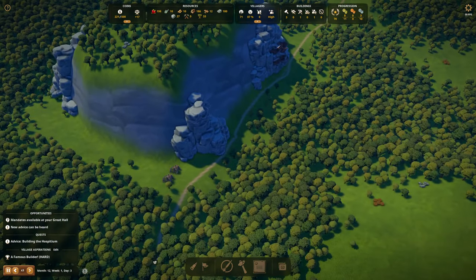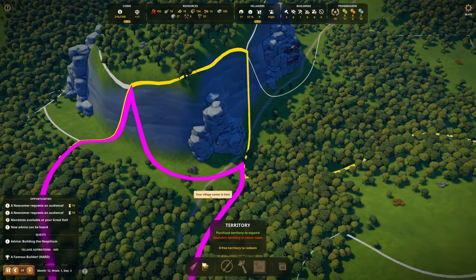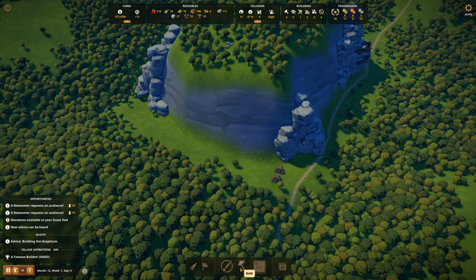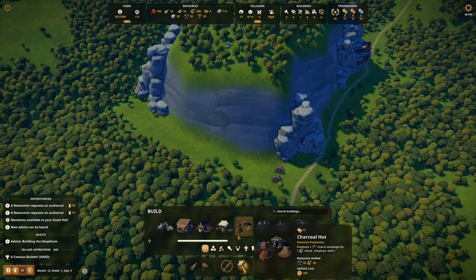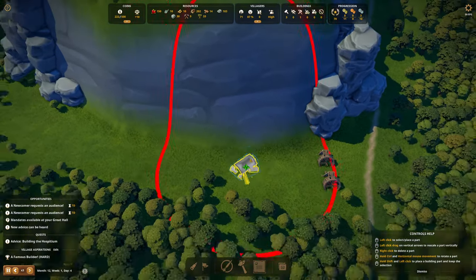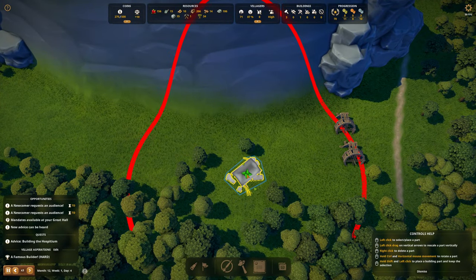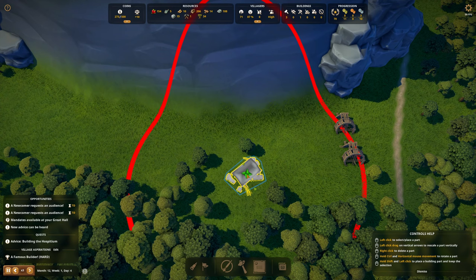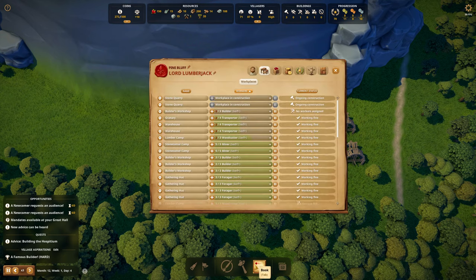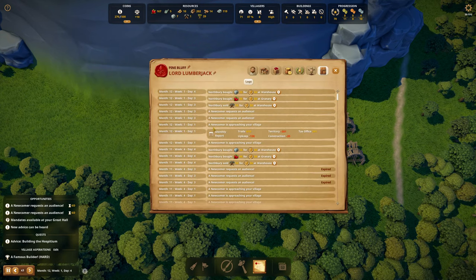I want to start pre-building stonemason huts as well. If I look up here, I own these two. I think a lot of stonemason huts go up here — yep, that's what I'm going to do. Oh, we're buying cloth as well. This is not going to help with the money situation, but it's okay. We upgraded the trade with Northberry, so I want to make sure that we have a lot of stuff to trade.